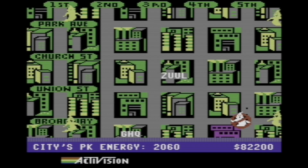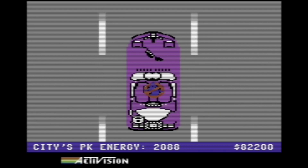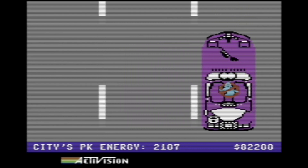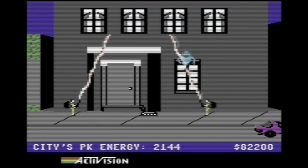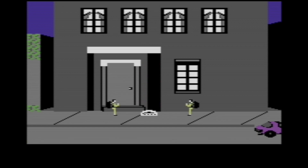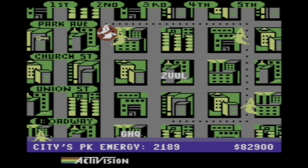82,000. If the Stay Puft Marshmallow Man shows up at around 5,000, then I'm just going to want to roam until a building turns white, then just kind of hang out there. So close to crossing the streams. But knowing that I need to get close to the building makes all the difference — I don't know why they don't necessarily explain that, but they don't.